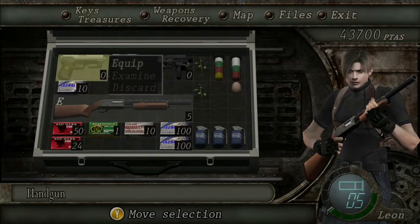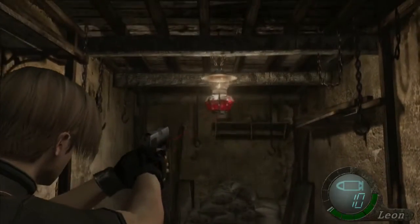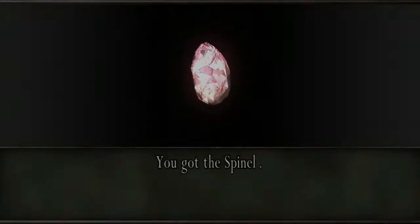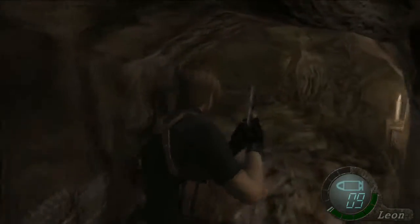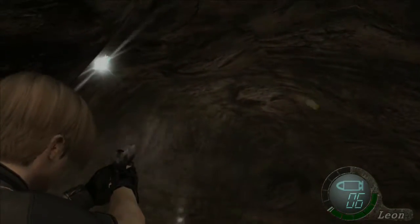Prepare your handgun, get a reload, and shoot that lantern down — inside it is a spinel, which will get you a little bit of money. Then open the trap door in front of us and jump down. Head a little further and you'll see another torch just like it, so shoot that one down. There's a spinel and another spinel.